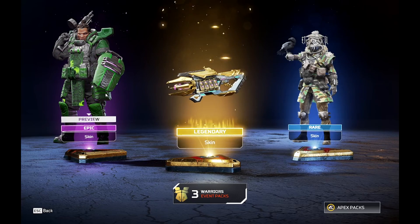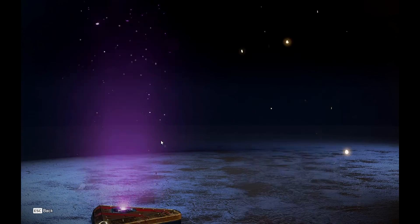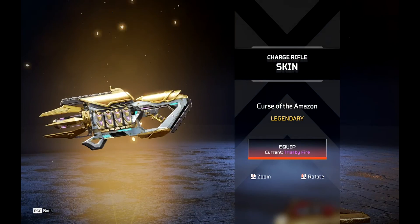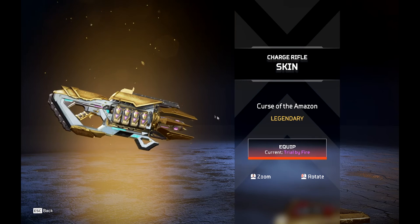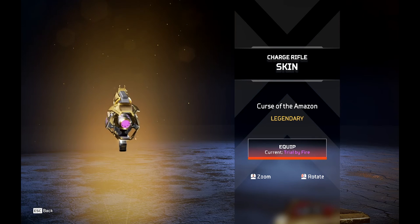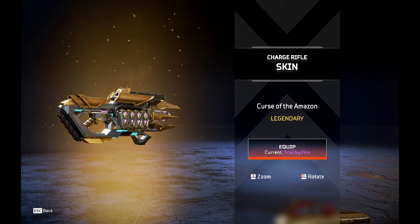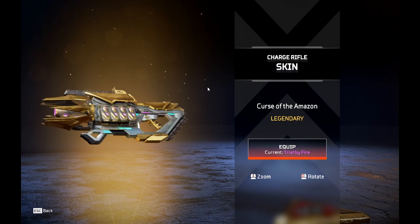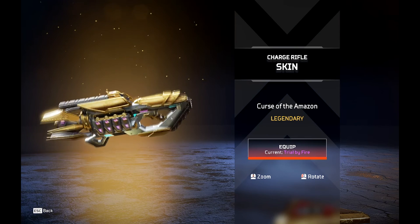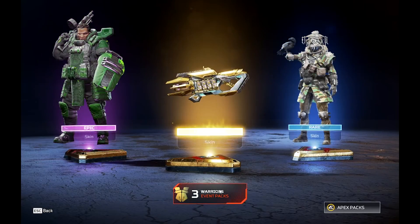So we got a Gibby skin which just seems to come for me every time — it's the green one, so it's not terrible. Charge rifle skin — I will use this because I use the charge rifle. It's just a good skin overall: purple and gold, really nice, with blue highlights that just make it so good. Sleek, clean. I'll be using it quite a lot.